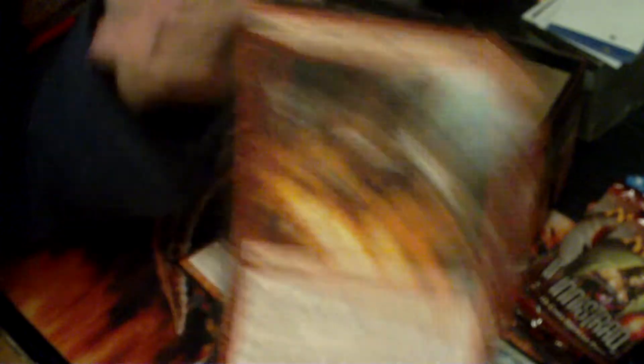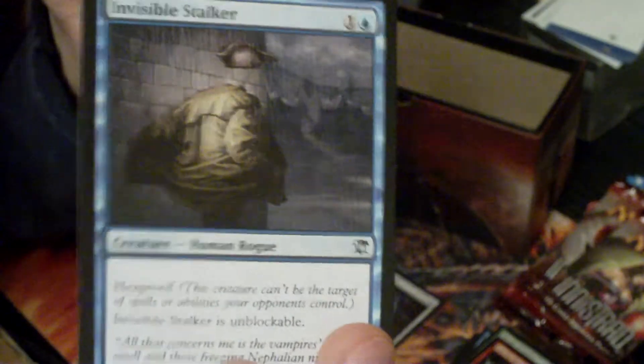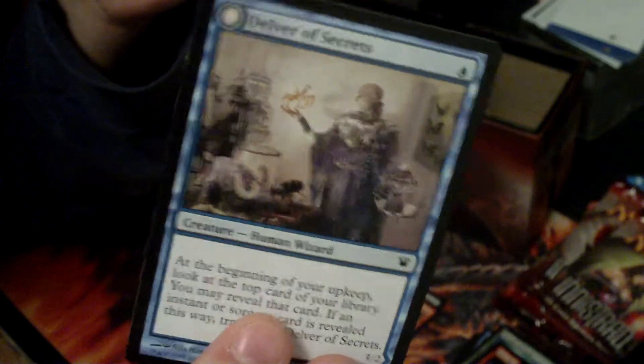I like getting fat packs — they're nice. Got an Into the Maw of Hell, Unburial Rites — I've got like eight of those now, two playsets. An Invisible Stalker. And the rare is Falkenrath Marauders. No foil, but we got a random insert card — a Delver of Secrets, and an island. So far I don't think I actually pulled a Witchbane Orb in my booster boxes, but I got two Falkenrath Marauders before, so now I've got three.